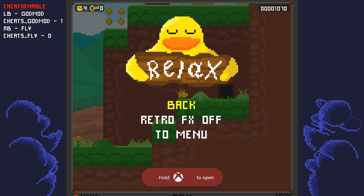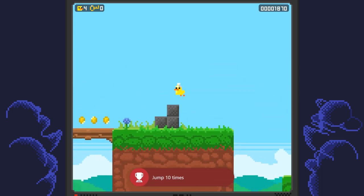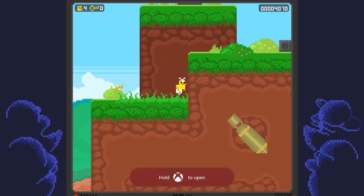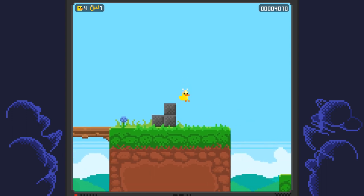We're going to pause the game and press the right bumper again to re-enable our fly cheat, so now we can fly again. Fly up to the left side and collect these coins. We need to get a score of 80,000 so we can buy an upgrade from the cat in the next level.